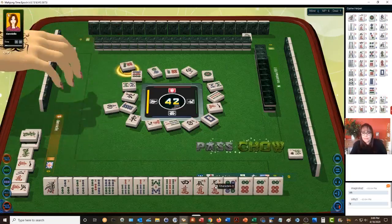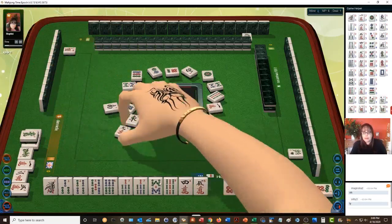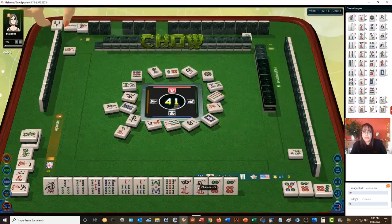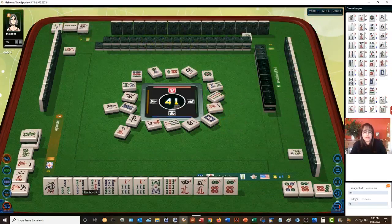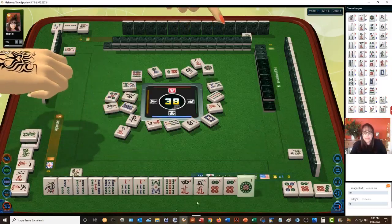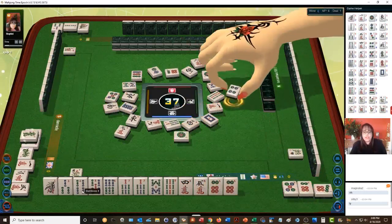Seven dot — let's chow. Now we have a chow out and a pair. We have a potential chow with a four-five side wait, then seven-eight-nine, five-six-seven, three-four. We're one away from ready on a ten-point hand at the moment. One dot — we don't need it. We need to chow.